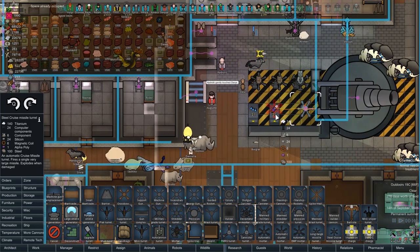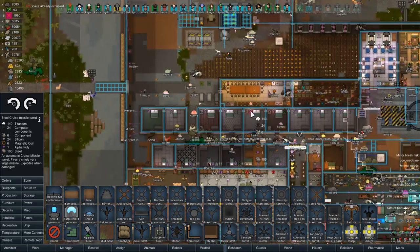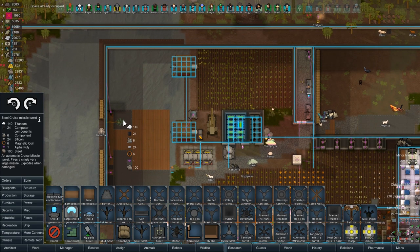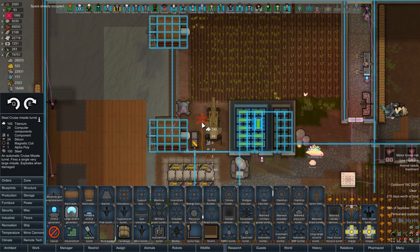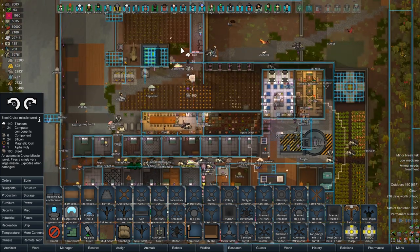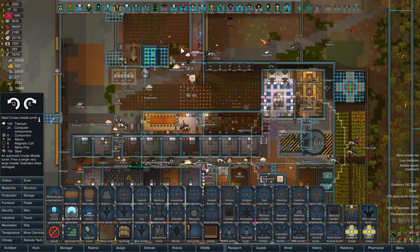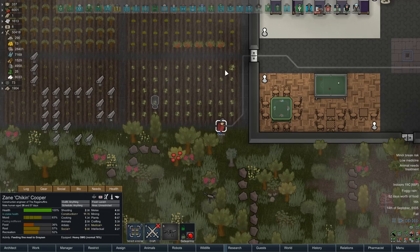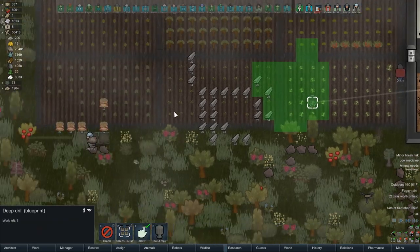I assume that's already occupied space. We should put it somewhere over here - the missile turret types should not be in the same place. That actually makes so much sense it's ridiculous. Let's put it over here. There you go. And then we'll see what a cruise missile can do.